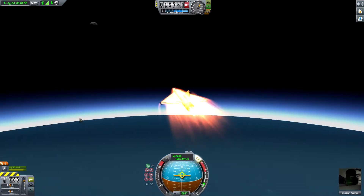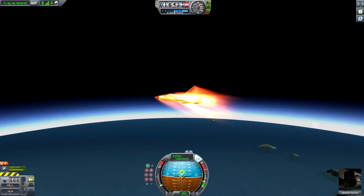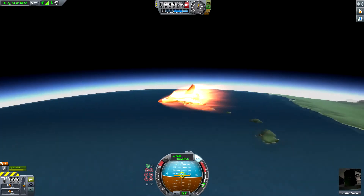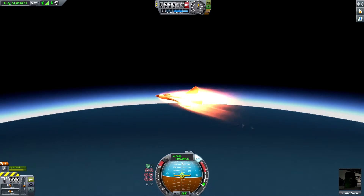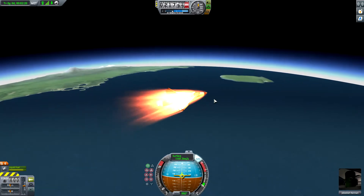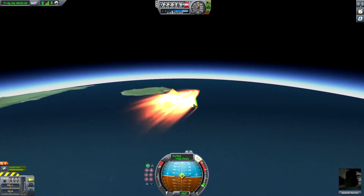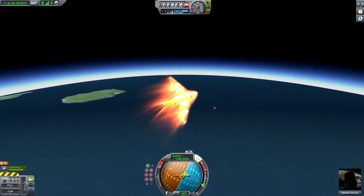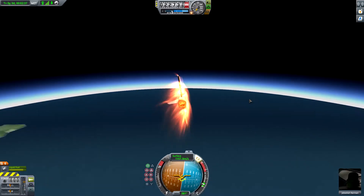We're approaching the upper atmosphere — we've got to be careful here. Wow, this is phenomenal! This plane works so well! I'm actually impressed with myself. This has got to be like the first success for me in a long time. Okay, so we need to slow down — cut engines and just coast for a minute. Point this down towards the horizon. We turned too much — I wish we were going to totally destroy our jet here.